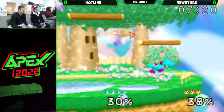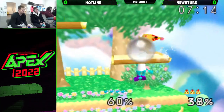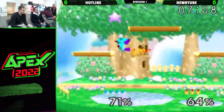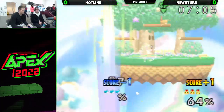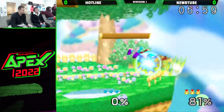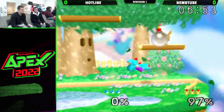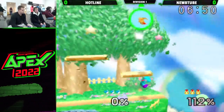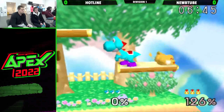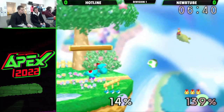Doesn't quite get the F-tilt there. Interesting neutral B option — doesn't quite get the shield break, but pushes him off the platform. And I believe Hotline does not have a jump. It's a good call out from there from NoobTube. See if we can get an edge guard situation — always hard with Yoshi on Pika. Up air will not kill this early. Going again for the shield break, but more damage. Nice way to push off with the F-tilt, but can't follow up anything without a percent.